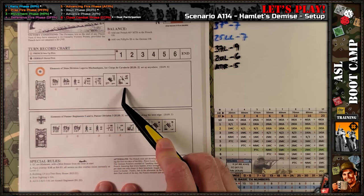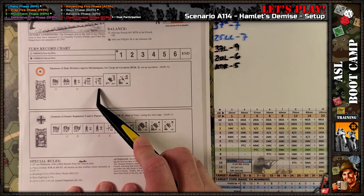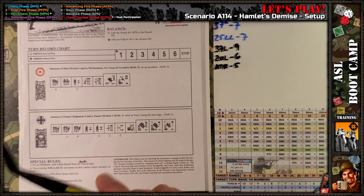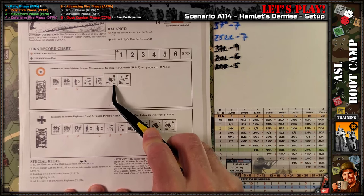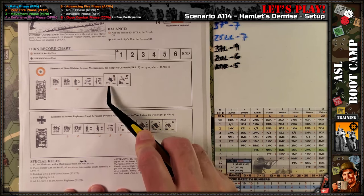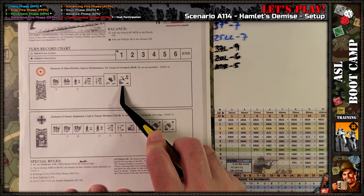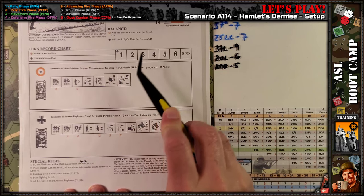We have six first-line squads, one crew to man the 25-millimeter anti-tank gun, two 80-liters, a medium machine gun, a light machine gun, and a light tank — it's an H39 with a 37-millimeter short barrel and a coax machine gun that can be taken off and mounted as an anti-aircraft machine gun, but it can only be fired through the turret cover arc or something like that. I'll have to review chapter 8. And then the 25-millimeter long barrel anti-tank gun, pretty decent for 1940.